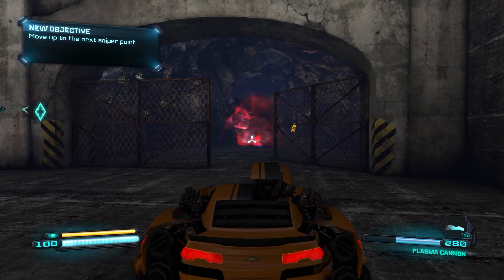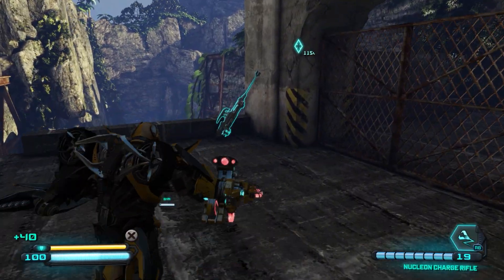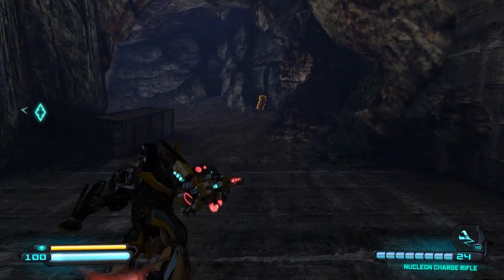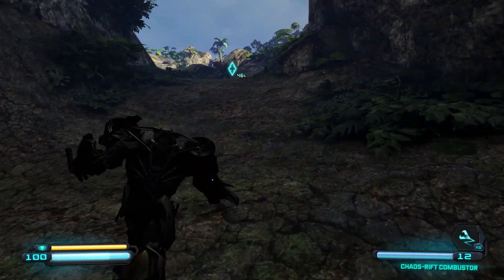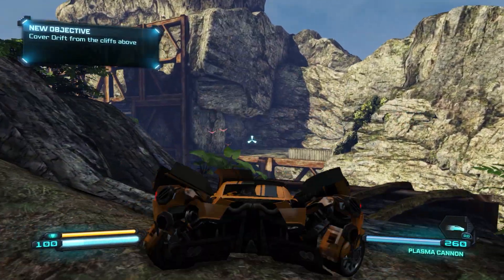Be ready, we're about to have company on our right — head to vehicle mode and prepare for them. Boom! Let's resupply and move on. There's a chaos rift combustor here — might as well grab that. Back into alt mode to get those rocket troopers.